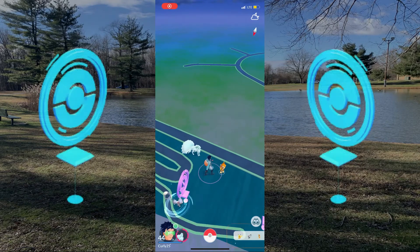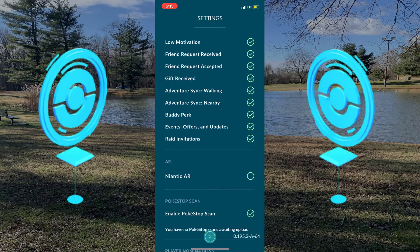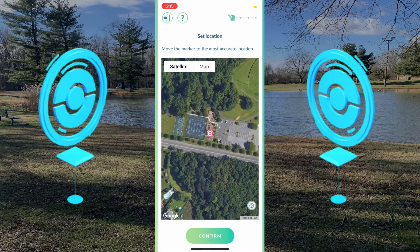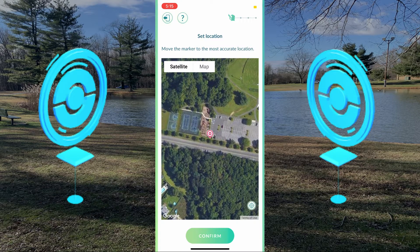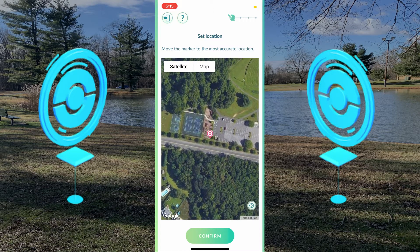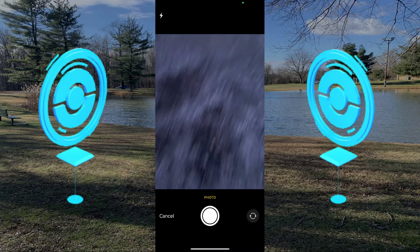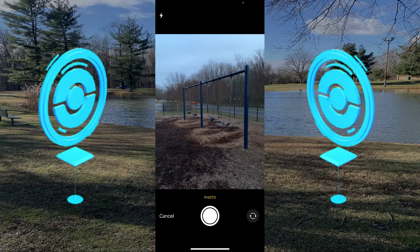Here I am at Northern Community Park, an area I have previously reviewed, and I'm going to try and submit a new PokeStop for it. Right by the playground I noticed a swing set that might just be far enough away to become a PokeStop. Sometimes PokeStops won't show up on the map after submission because they're too close to already existing PokeStops, so I was trying to position it as far as I could while still keeping the location accurate.